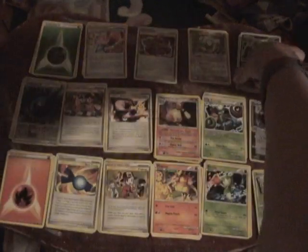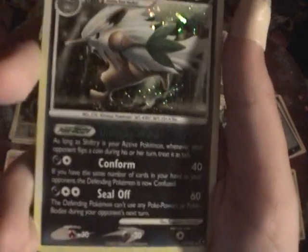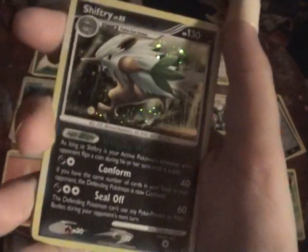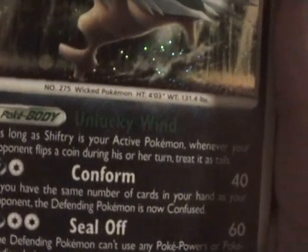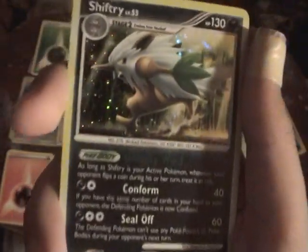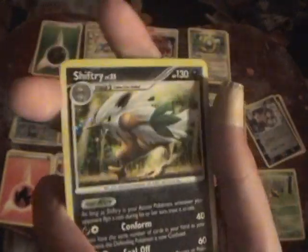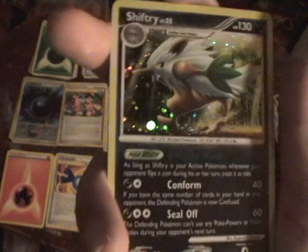And now here is the Shiftry. I have three in this deck — one Holo and two Reverse Holo. I actually had to order a couple of these online because no one at the League has any Rising Rivals cards. His Pokebody, Unlucky Wind: as long as Shiftry is your active Pokemon, whenever your opponent flips a coin during his or her turn, treat it as Tails. That is one of the most ridiculous powers I've ever seen, and that's why it's awesome — it's so cheap. I cannot believe how they thought that was a fair power.